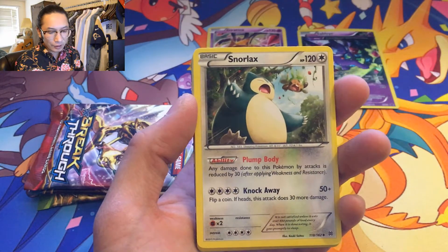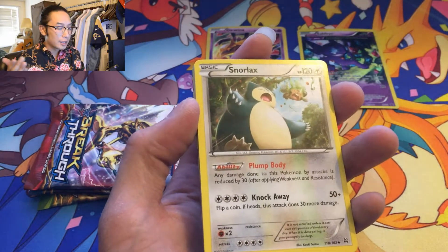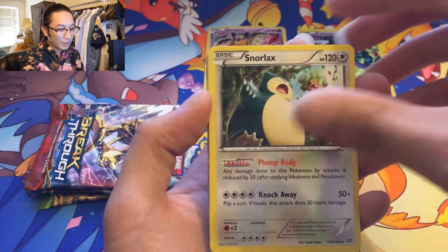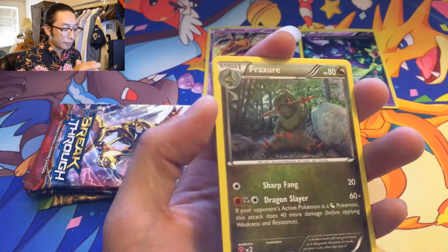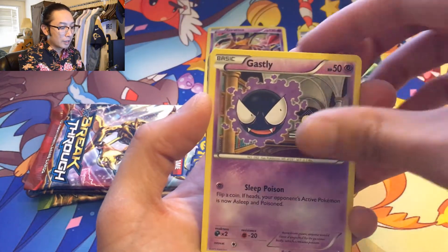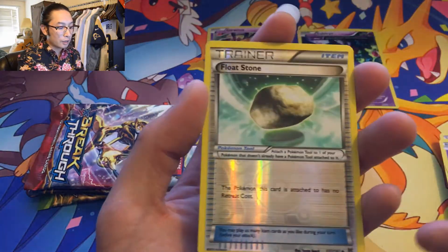Whatever little kid buys it, they're gonna pull three regular rares — good thing I'm not a little kid, so you're welcome, little kid, I got the bad pack for you. It's Snorlax, Heavy Ball — is that something in the back? Fraxure — sorry little kid, I accidentally took the good one. Woobat, Gastly, Doduo, Staryu, Cyndaquil reverse holo, Floatstone.